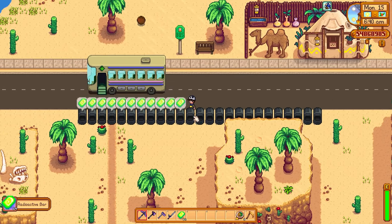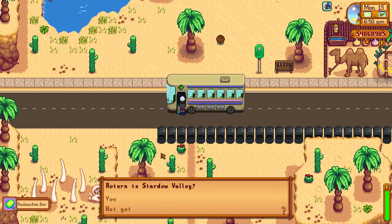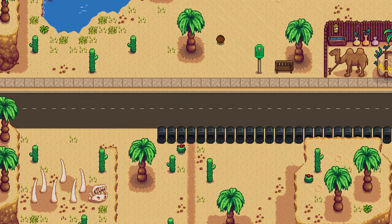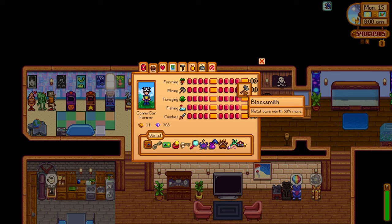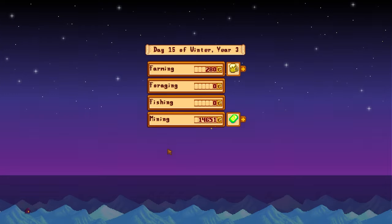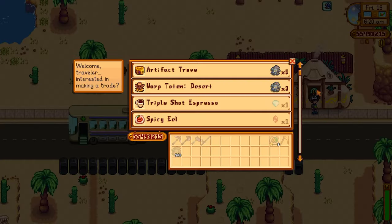Next up we have radioactive bars. I actually released a video on the best way to farm radioactive ore, so I'm not going to showcase that here — check that video out. The reason I'm showing radioactive bars here is that if you have the blacksmith perk in mining, metal bars are worth 50% more. These radioactive bars will get you an absolute fortune — 4,500 gold for one radioactive bar from just five radioactive ore. You could farm these every day and make extraordinary amounts of money.